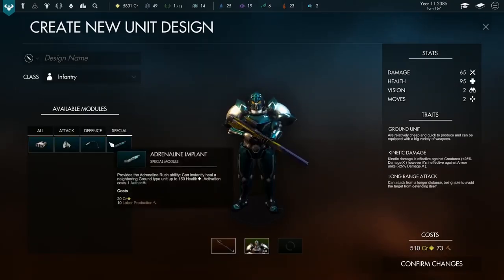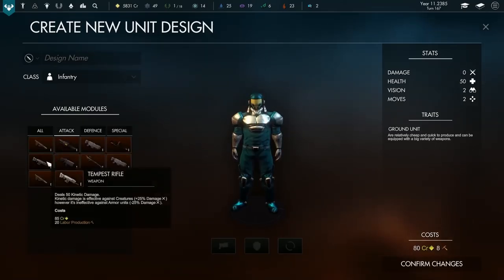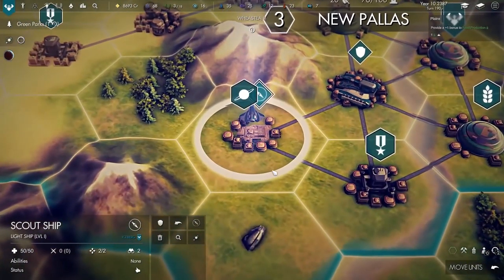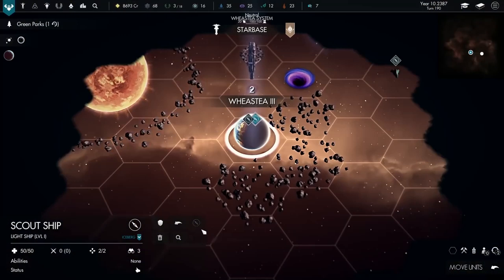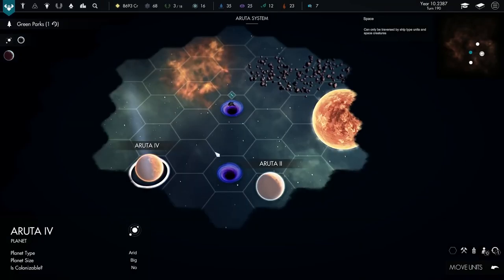Beyond your custom faction, you're also going to be able to customize your own units, filling slots for attack, defense, and special. Special traits usually provide some sort of extra bonus, making a unit stronger or able to see further than others. New weapons can be researched, and the various attributes all affect combat, which we'll get to later.